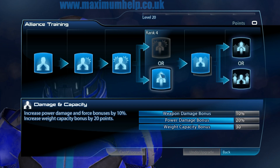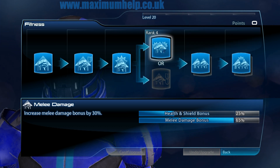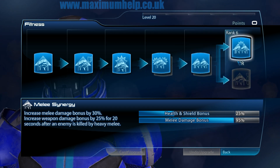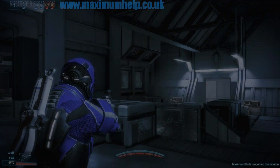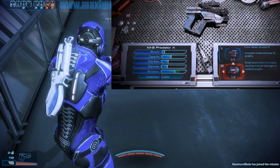For the Fitness and Training categories, I have concentrated on powers and melee attacks, since I intend to use this character for close-quarter stealth melee takedowns. I only have one weapon, the M3 Predator X pistol, with an extra melee damage mod attached.